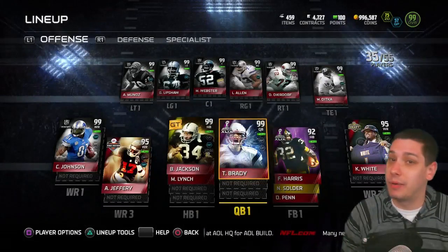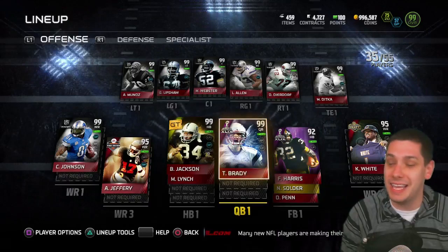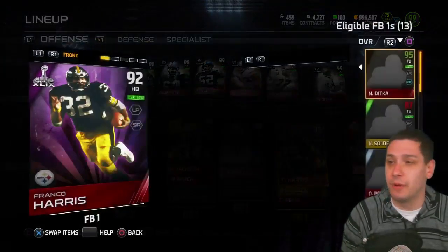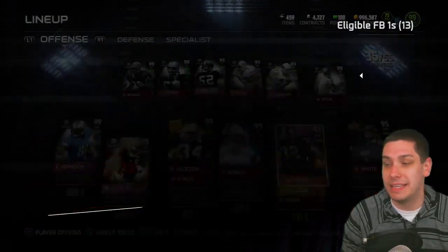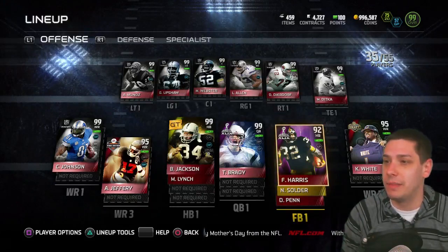At quarterback, we are still using Tom Brady. I love this card. He's missed a couple of key passes recently, but for the most part he's a very good quarterback. We have Franco Harris playing fullback. I like utilizing him there because he's an underrated blocker, and he can still run the ball and catch out of the backfield as well.